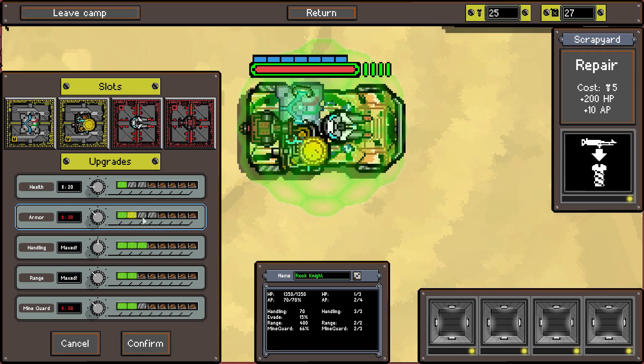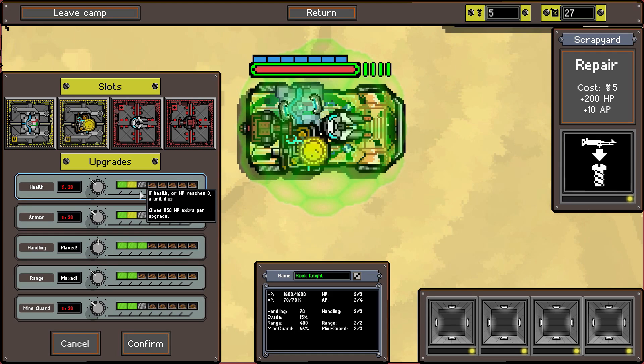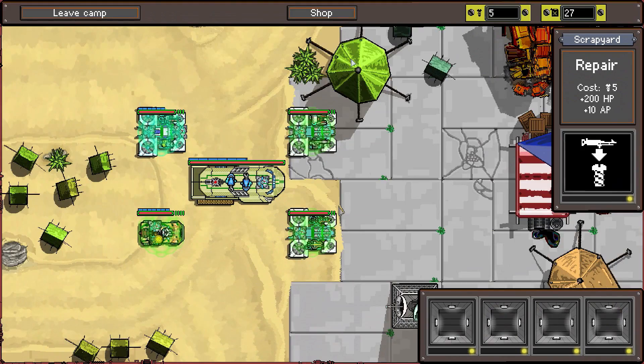If we hook you up - what are we looking at? Armor piercing 70 to 65, and 250 more HP. I want to say it's worth it for our melee unit - so yeah, let's do that. We return and we're down to 5 scrap, 27 fuel. Let's leave camp.